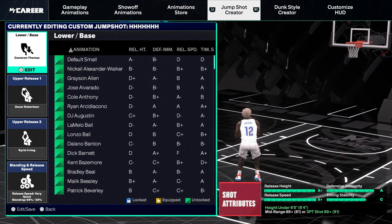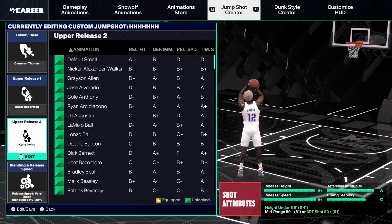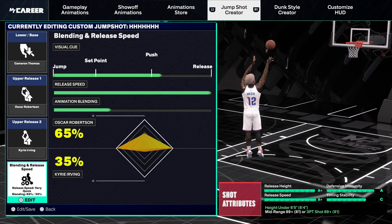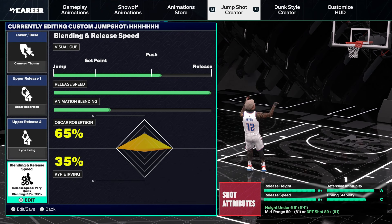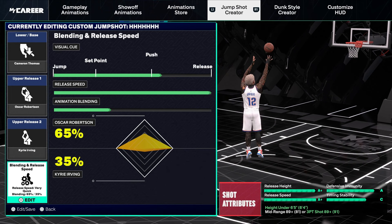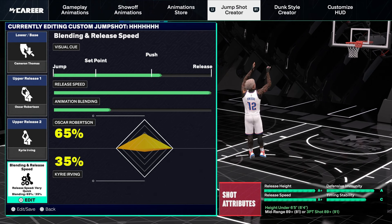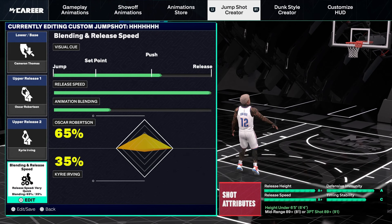The jump shot is Cam Thomas base. Release 1 is Oscar Robertson, Release 2 is Kyrie Irving — I use this on my small guard as well. Visual cue is on Push, 5 ticks after the white line. Release speed is maxed out at 4/4. Animation blend is 65% Oscar Robertson and 35% Kyrie Irving. The dunk style I use is Klay Thompson — that's the only one I can get with an 81 driving dunk, but 81 still feels very good.